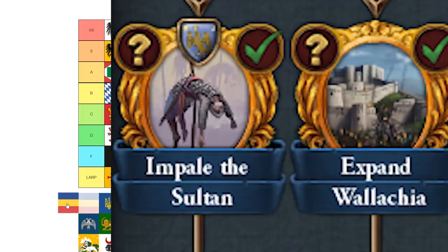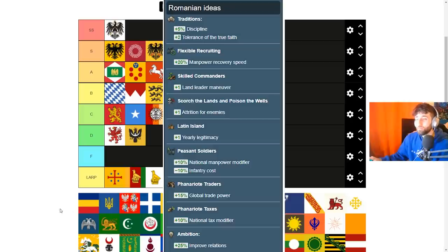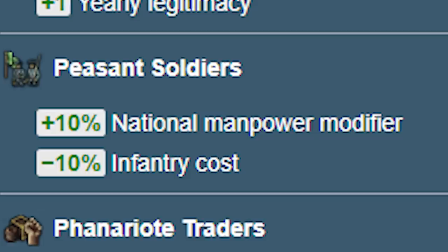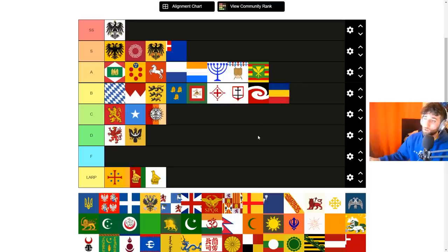Romania is interesting with a unique mission to 'impale the Sultan,' which kills the Ottoman ruler and replaces them with a really bad one. They have decent ideas: 5% discipline, 20% manpower recovery speed, land leader maneuver, 10% manpower, 10% infantry costs — but nothing really for blobbing. The mission tree has two unique branches and then generic missions in the middle. With decent military ideas I'm giving these guys low B / B minus.